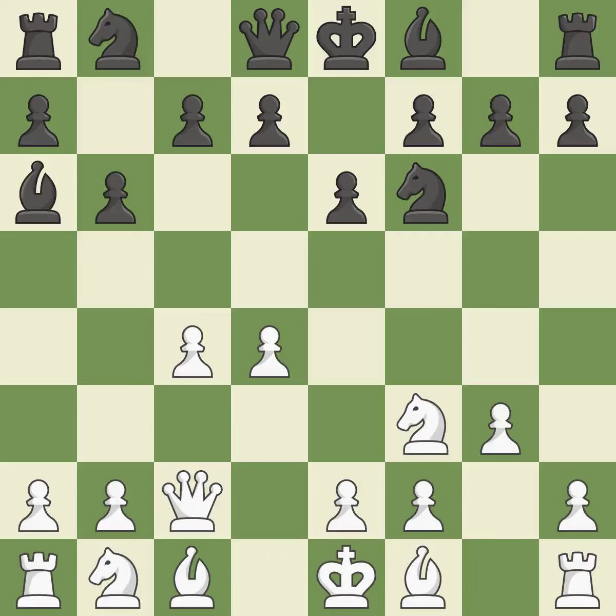Qc2 develops the queen and protects the c4 pawn. By moving a bishop from its initial square, this activates it. This blocks the check from an opposing bishop.